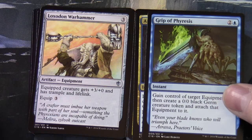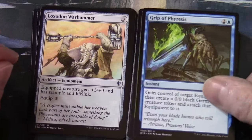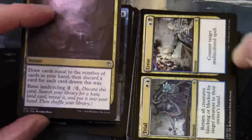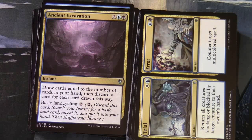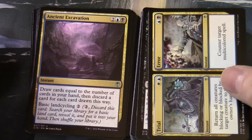Grip of Phyresis: two blue — gain control of a target equipment, then create a 0/0 black Germ creature token and attach that equipment to it. Germ tokens were introduced in the Scars of Mirrodin block — the same block with the poison mechanic. Ancient Excavation is in here — you can see it has land cycling on it, very useful in a four-color deck where you have lots of mana-fixing problems. If you don't need the card, you can discard it and go search for a basic land.